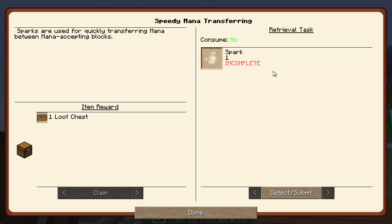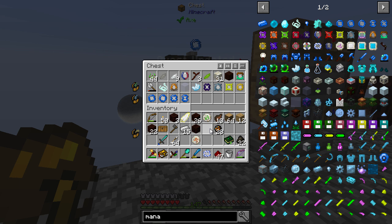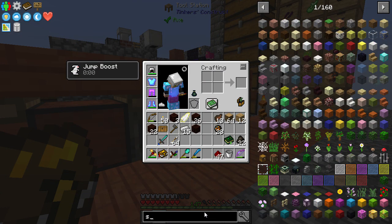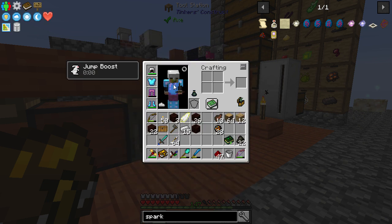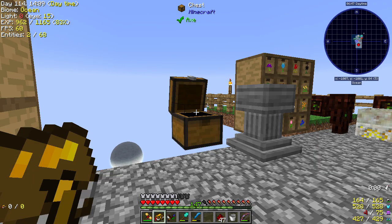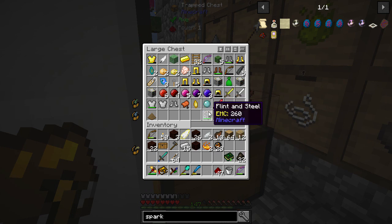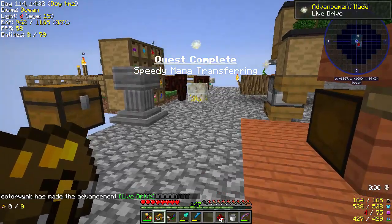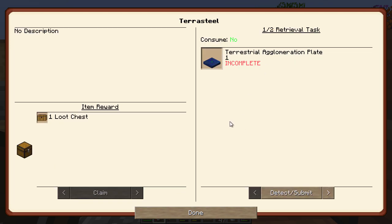Spark — just the one spark. Sparks are used for quickly transferring mana between mana-accepting blocks. How do we make a spark? Two petals, a gold nugget, and two bits of blaze powder — that is fairly cheap, actually. There we go. Look at that — that was quick. Boom. Spark done. And there's an achievement as well. Terrasteel — we are at terrasteel!